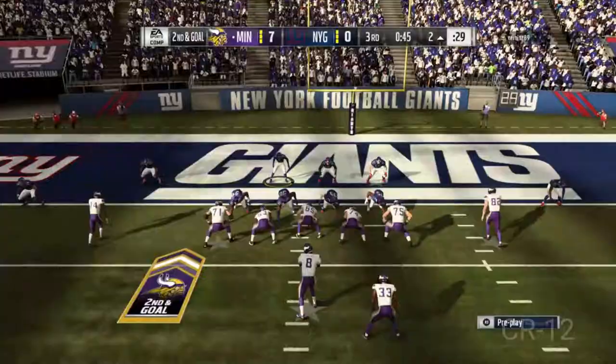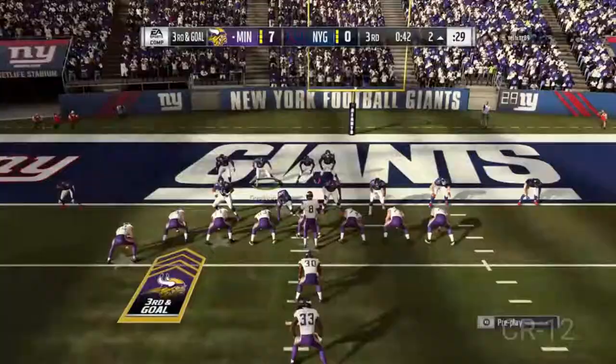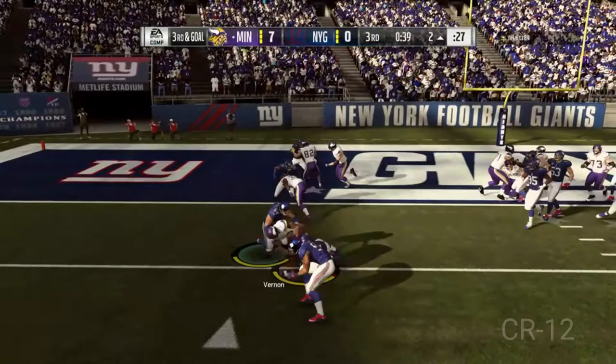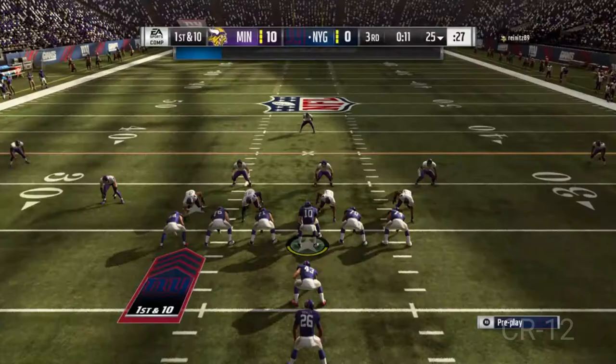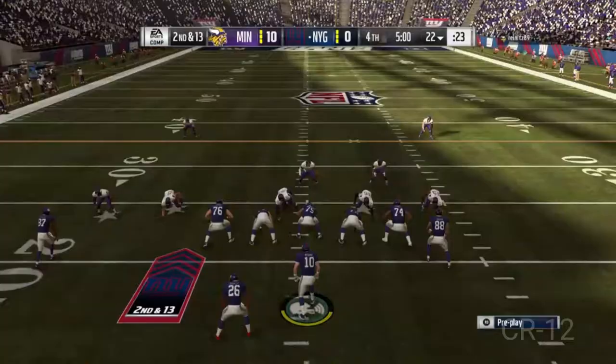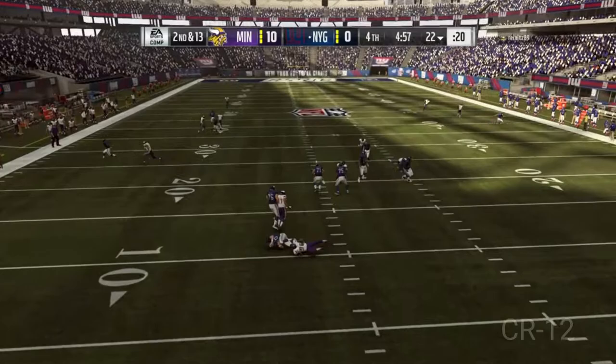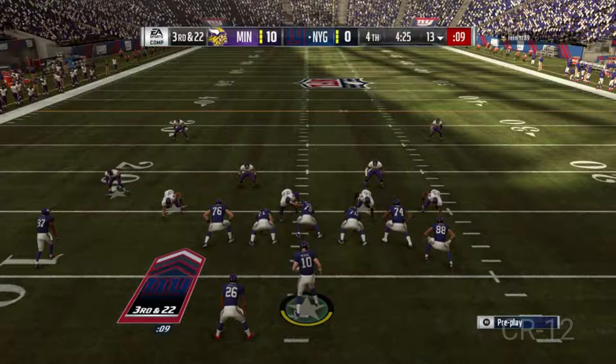Tries to throw to the running back — if he can't make that on the run, and that was a way easier throw than what he had before... how does he make that? No, that makes no sense. We shut that down, he goes for the field goal. Field goal is good, obviously. I'm trying to establish a run game and they're just shutting it down like it's nothing. Another pass play, another sack by Danielle Hunter — sack numero cinco.